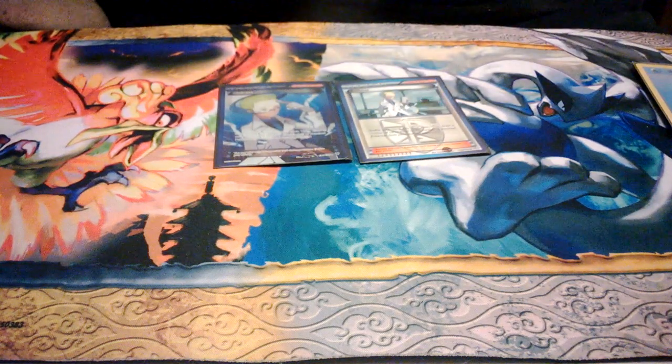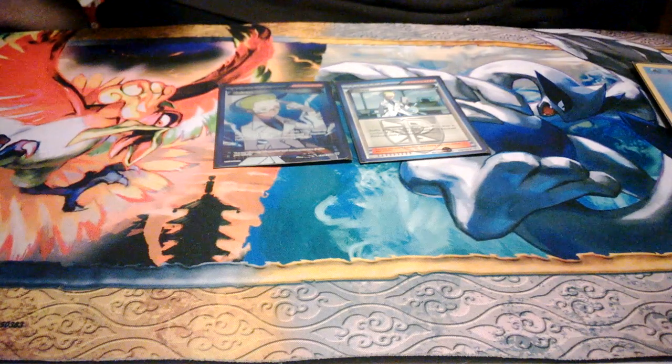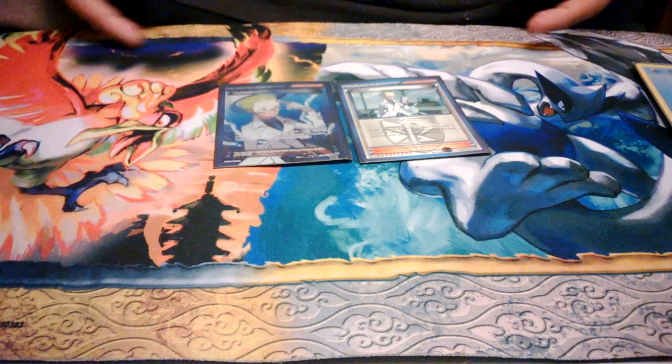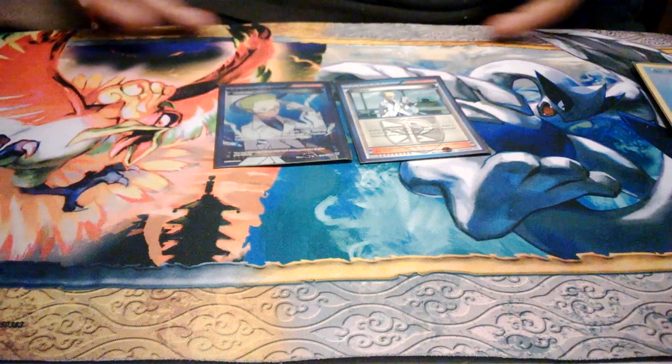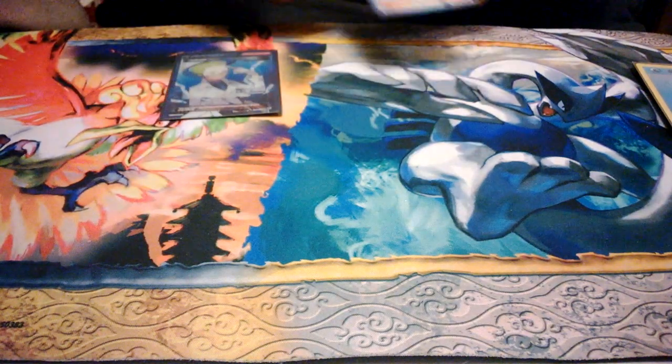2 Cheren — you're benching a lot of Pokemon, there's no reason not to run 2. You're gonna draw like 6 cards plus whatever your opponent has, because you want to float your bench as much as possible. This really acts like a Professor Oak's New Theory, if you remember that card.